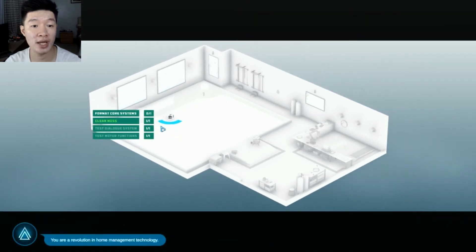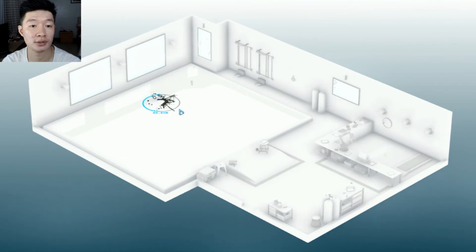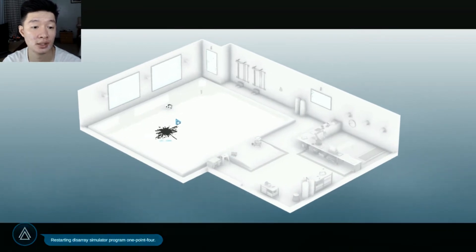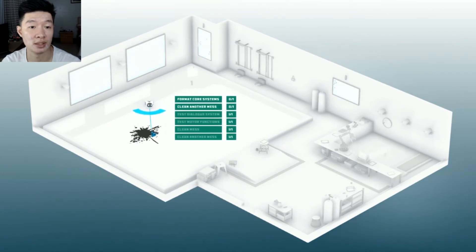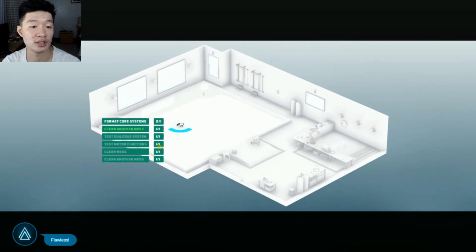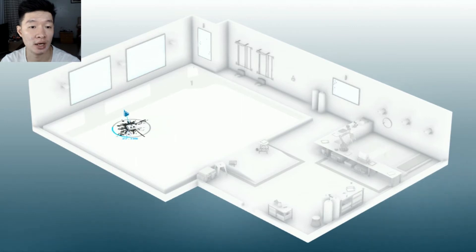That's all clean — revolution in home management technology! Now the second part: we are going to clean up. It's like a circle that shows you how much progress you've made at cleaning that mess. Restarting — clean another mess. It's a very simple setup — just dragging my mouse, not much of a hassle learning keyboard controls.